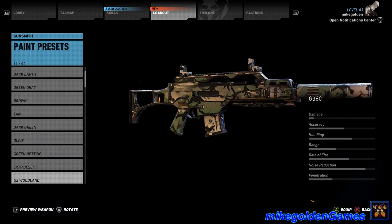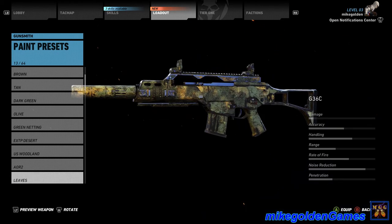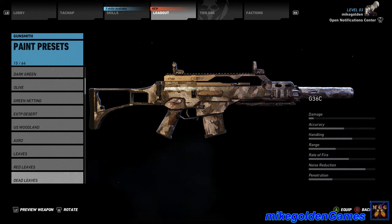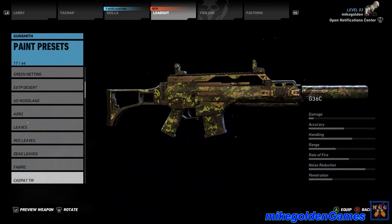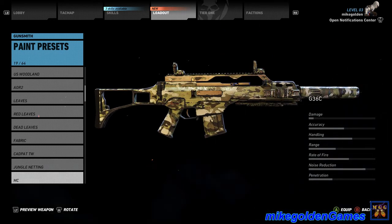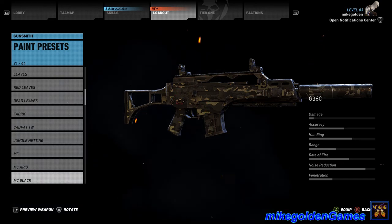U.S. Woodland, A-TACS, leaves — that actually looks pretty cool — red leaves, dead leaves, fabric, Cad Pat TW, jungle netting — the netting is cool looking — MC multi-cam. Maybe I'll go with that since my outfit is actually multi-cam as well. Multicam Arid, Multicam Black.